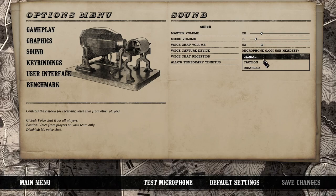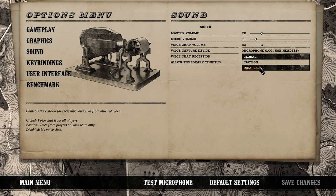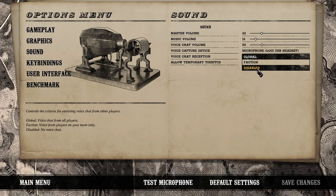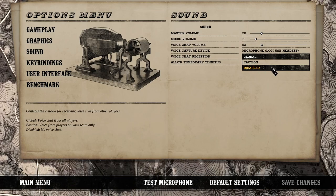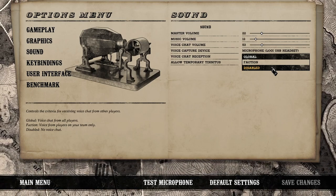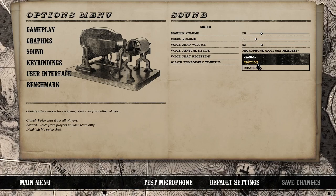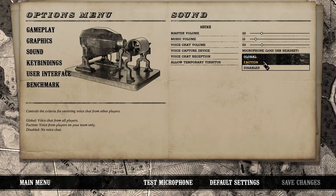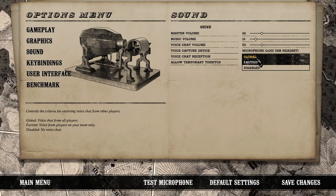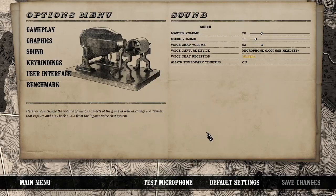You have three options for Voice Chat Reception: Global, which means you'll hear everybody; Faction, which means you'll only hear your side; and Disabled, which means you won't hear anybody. If you disable it, you also won't be able to hear your commanders, so that's not a great option. Faction means you'll only hear your own side, so if you don't want to hear nonsense from another team, hit Faction. Make sure once you're done, you hit Save Changes.